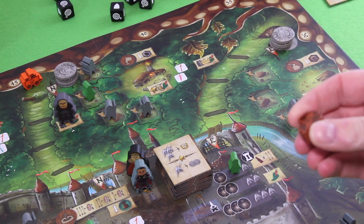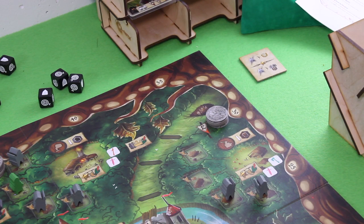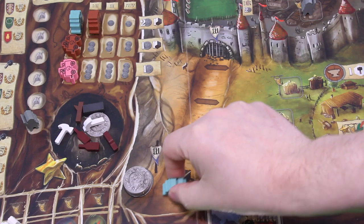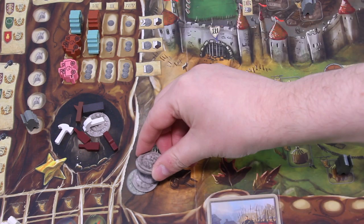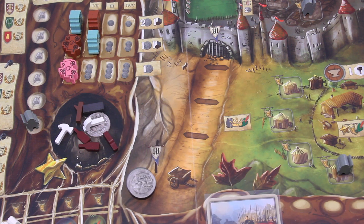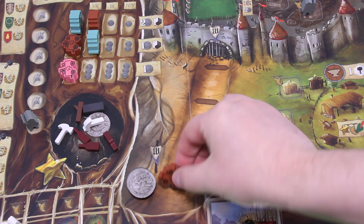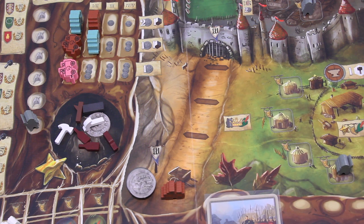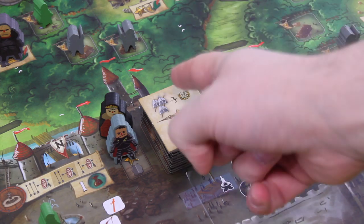Then we activate two roads. We start with the east road: this carriage moves straight to the castle, costing us one penny from the road — we're down to five, not a problem. We respawn a new carriage there, another pink one. Then the west road activates and we lose two more pennies, so we're down to four. We have to do something about that road. We also spawn another carriage — a brown one. That's bad news because I don't have any bows.